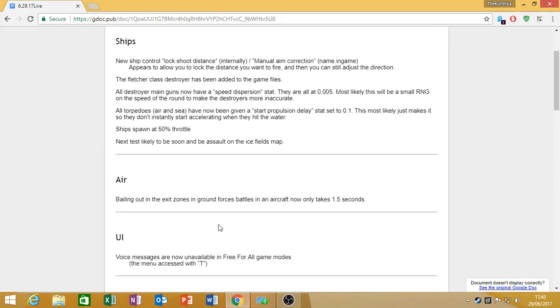Moving on to air: bailing out in an exit zone in ground forces battles in an aircraft now only takes 1.5 seconds. I'm assuming this relates to when you're on the airfield wanting to change your loadout, so you can get out of your plane a lot easier — or in arcade mode, you can J out quicker. I'm not particularly sure, but I'll go with the arcade one, though I don't really play arcade so I'm not sure exactly how this will affect it, other than getting back into battle more quickly.